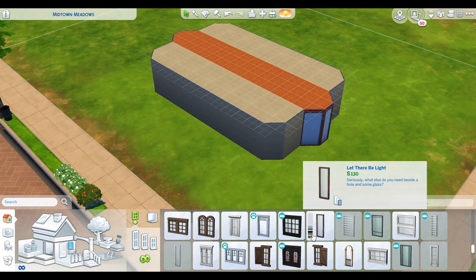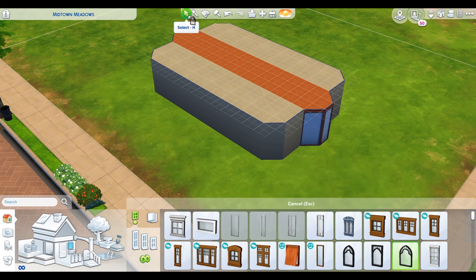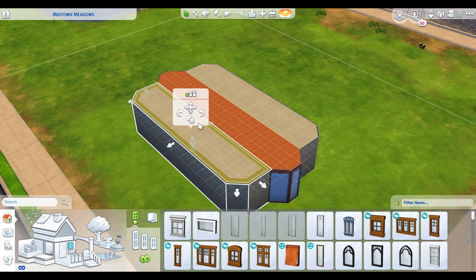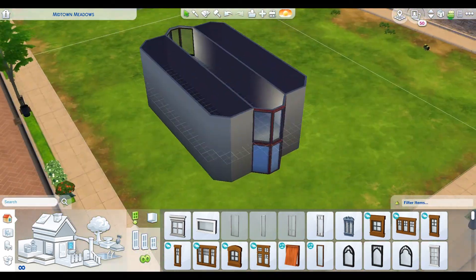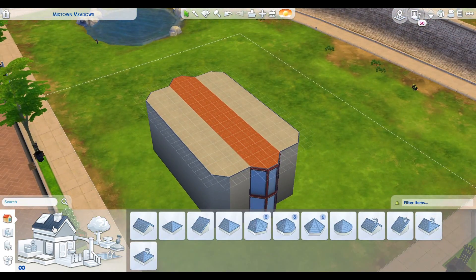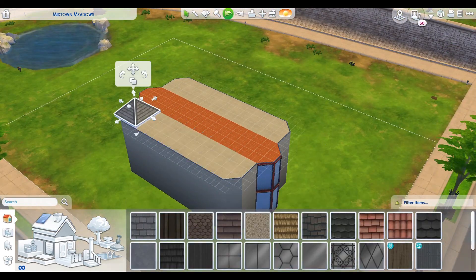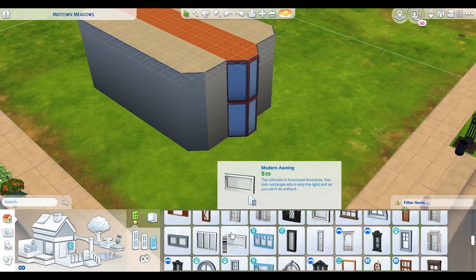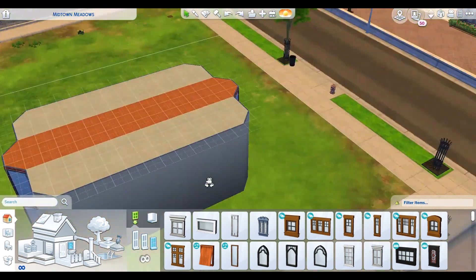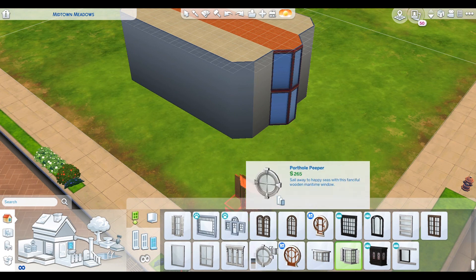We couldn't really decide if we should do an aerial view of a hot dog that we kind of have here, or if we should do a vertical hot dog. That looked kind of funny — it looked like a weird silo. So this is what we decided on. We did have to fix it up a little bit after the video. My mom tried out some roofs and we didn't like them, so we decided to say bye and destroyed them.